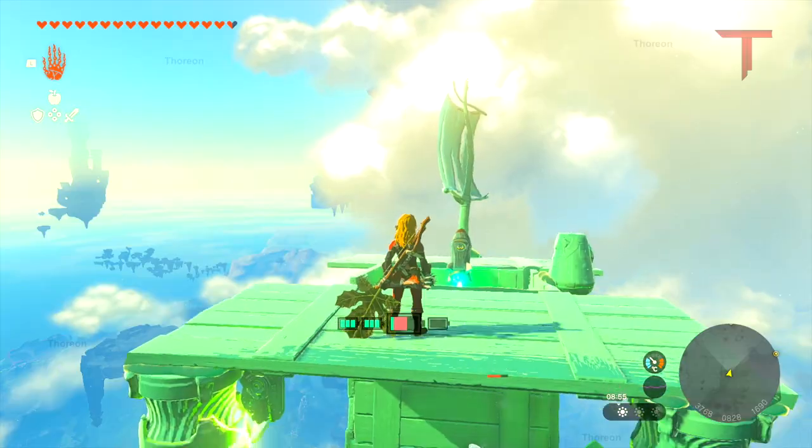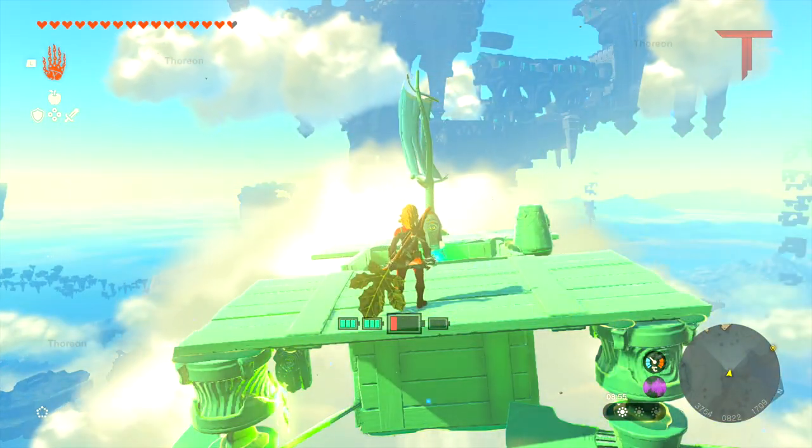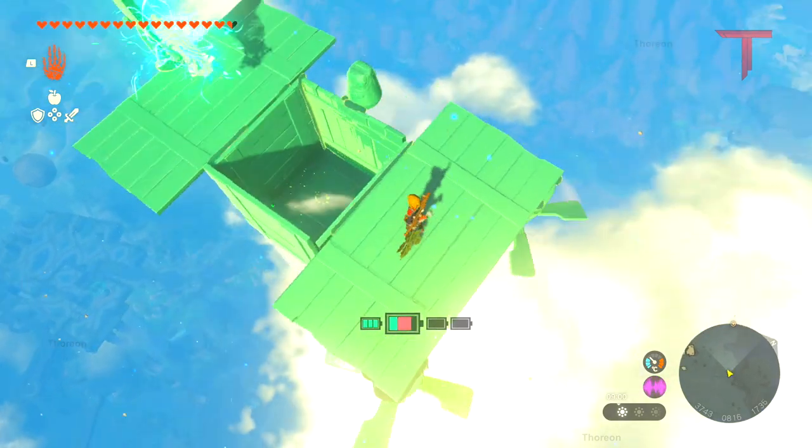Maybe we can find a way to prevent that from happening. With this build, we should also be able to drop a Bokoblin on the dragon's back.